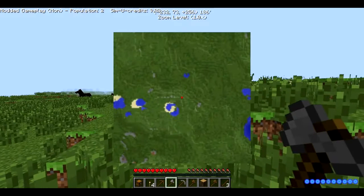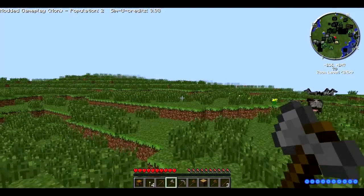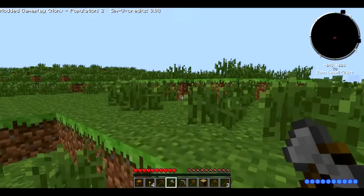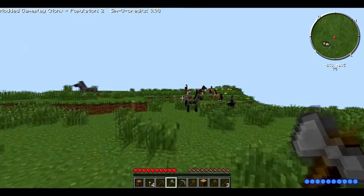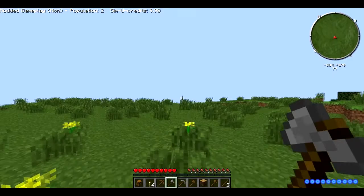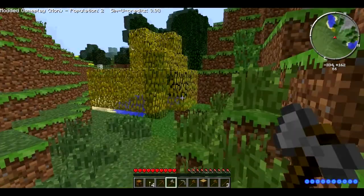One of the mods I've installed is Zan's Minimap. Let me go check that out. I don't know which mod these creatures are from — I think they're from the Grimoire of Gaia. All right, we're just gonna go to this rocky, stony biome.